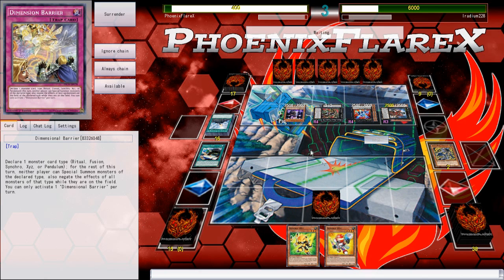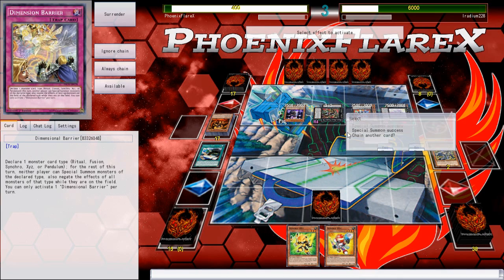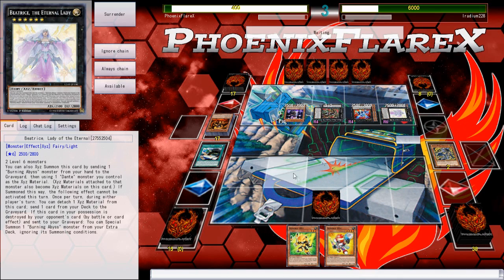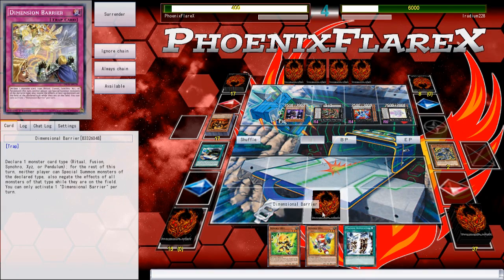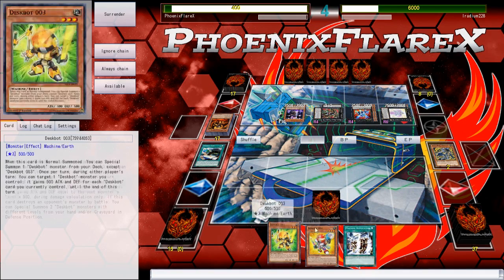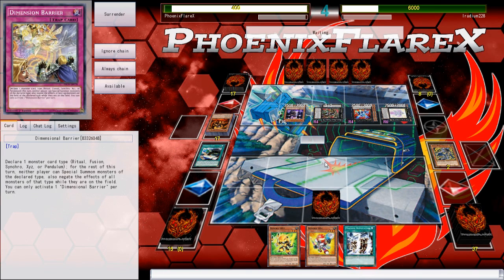My mouse does this thing where I'll literally let go of it and it will just start twitching around. He does play Beatrice — what a champ. Now I'm 100% positive that I lose. Machine Dupe! I can't use it because of Deskbot Base. Wait, let's see if he Drancies my Base.